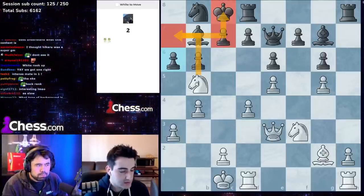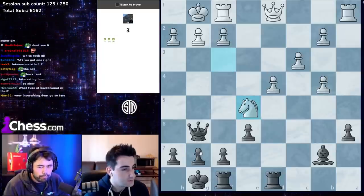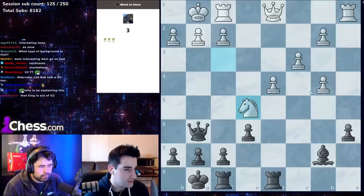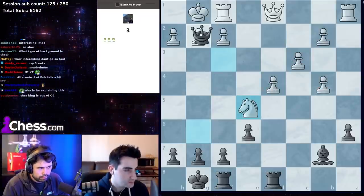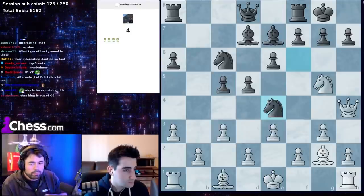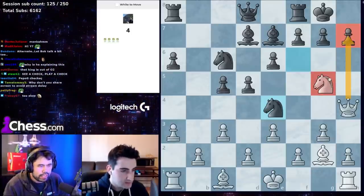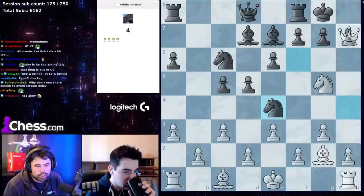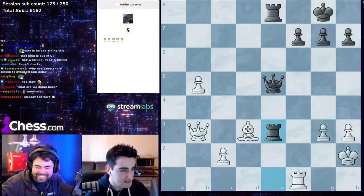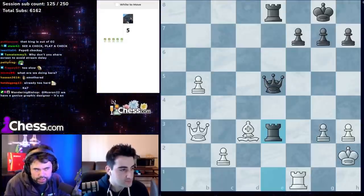Yeah, it reminds me a little of the game of Daniil Dubov. Classic checkmate on g2, classic checkmate on h7 — the knight and the queen both attack the square. Always looking for checks.